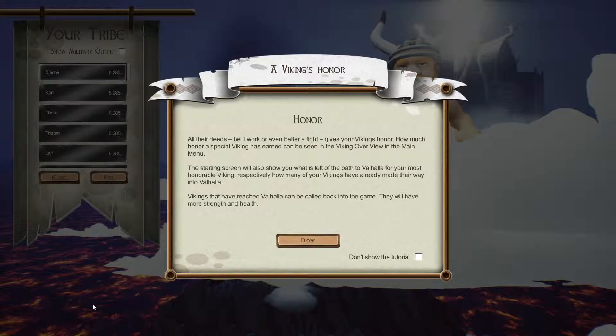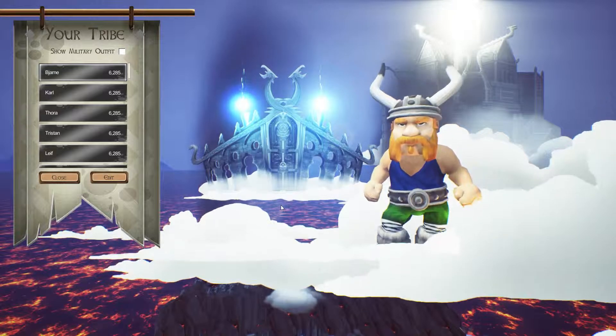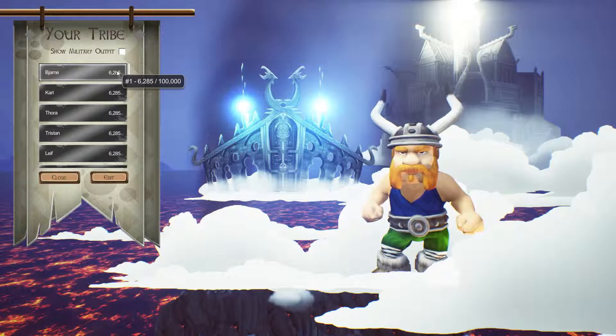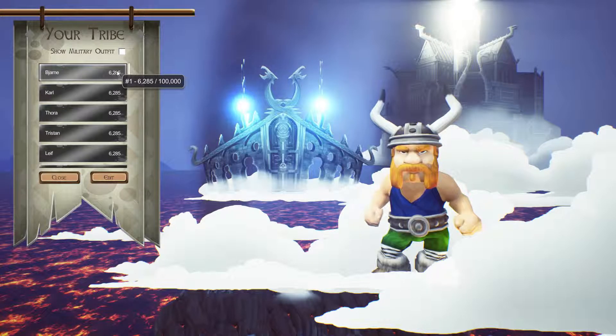So what's this about honour? All deeds, be it work or a fight, give your Vikings honour. How much honour a Viking has earned can be seen in the Viking overview in the main menu. Basically you're collecting these honour points, and when you get to 100,000 your Viking will be allowed into Valhalla. We can call them back into the game if we need them and they'll be a little bit stronger and just a little bit more awesome.